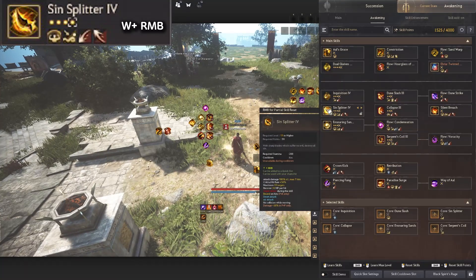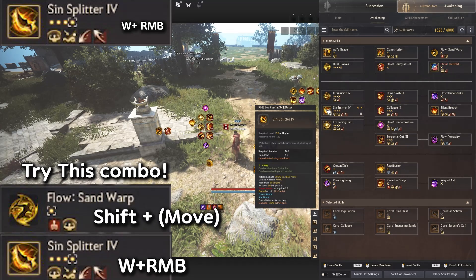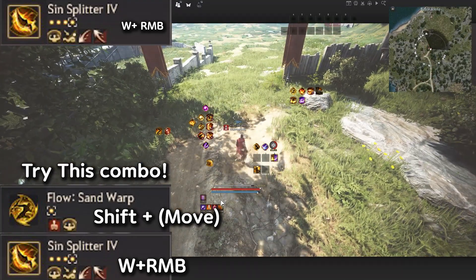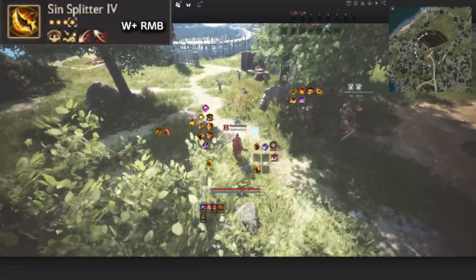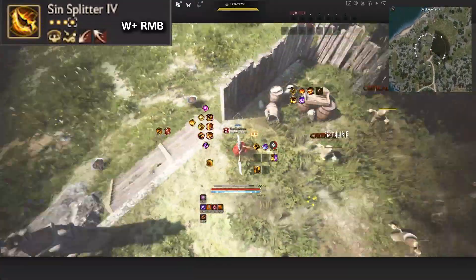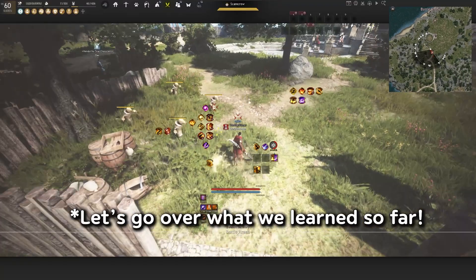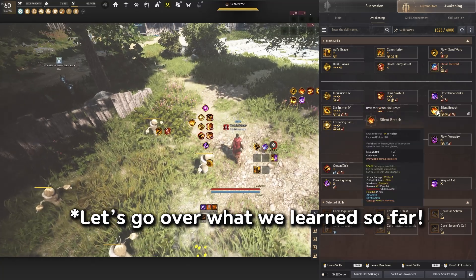My favorite skill is Sin Splitter. What you do is Sand Warp again, and then use W+RMB. It has a nice Super Armor and basically penetrates and goes through everybody in front of you. So we've now learned four skills: Sand Warp, Sin Splitter, Silent Breach, and Paradise Surge.